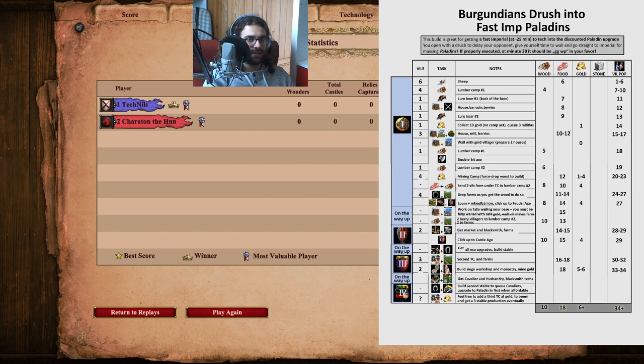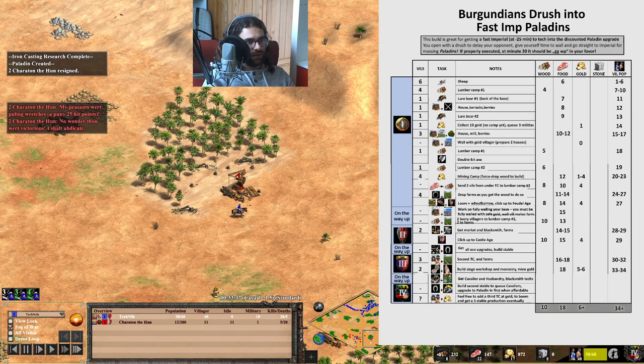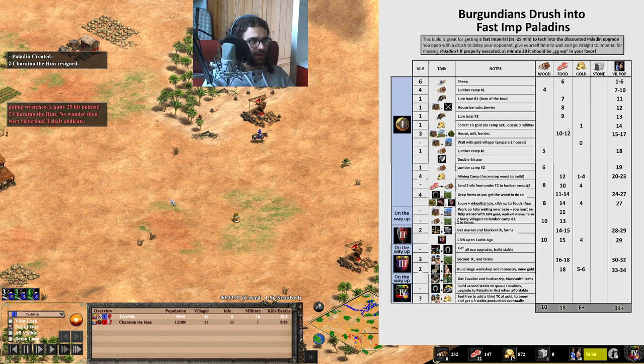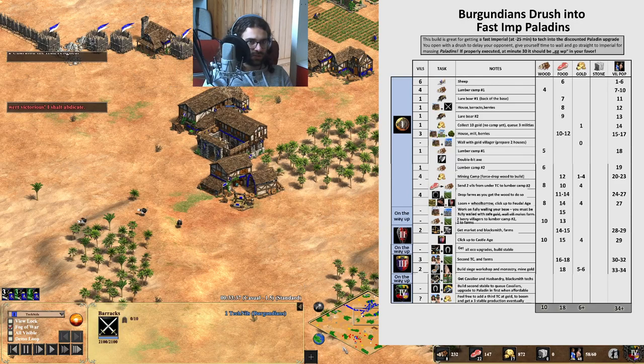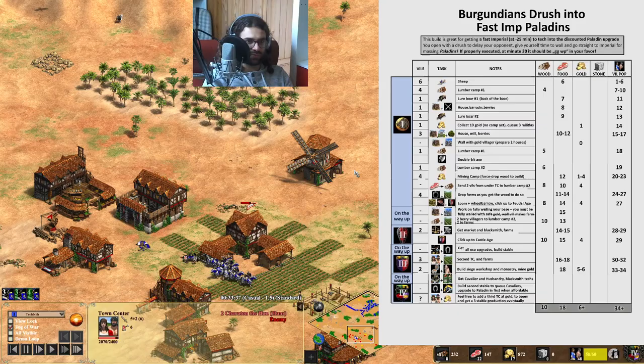Paladin halfway through now. Prioritize the defense upgrades — I even did only the first attack upgrade but all the defense upgrades. At this point I thought that would be quite nice, so having plus four defense, and now I'm rushing my enemy with Paladins at the 30-minute mark. The timing here could have been at least one minute earlier — if I wouldn't have gotten housed, Imperial should be one minute earlier as well. But maybe it's not the best play to go Imp so early — rather mass some units before, or get more villagers and a better eco running.